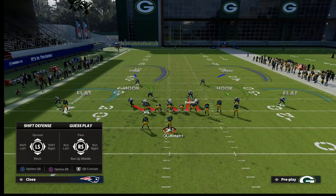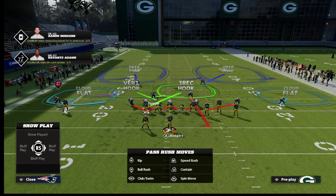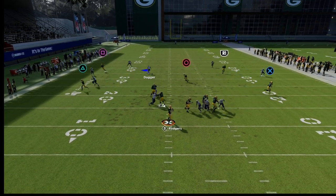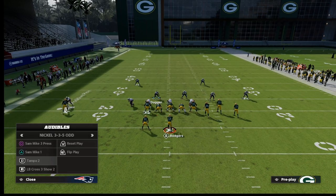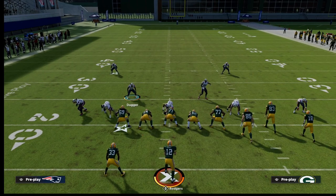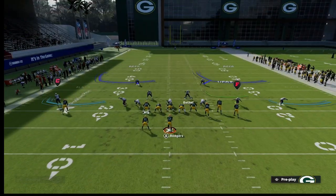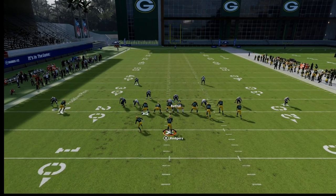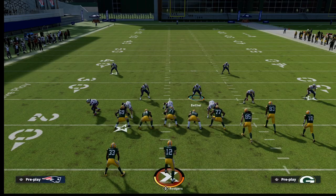I'd recommend doing this from some other play — Tampa 2 is a great example. Blitz Bethel, crash your line inside, and Bethel is on the contain. You can send this guy and he'll still be on a contain, so now I can put this guy in whatever coverage I want — zone him out — and user the backside player. You'll see these loop contains cause crazy disengages from the pressure perspective. You can recreate this from any play in the formation by spreading your line and linebackers, globally blitzing linebackers, crashing the line down, and QB containing.